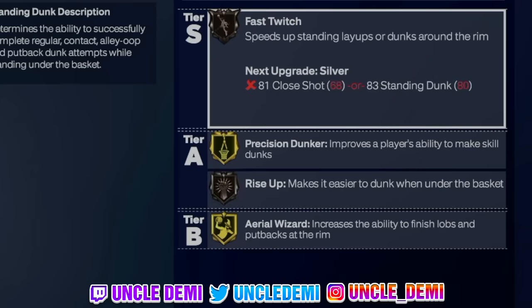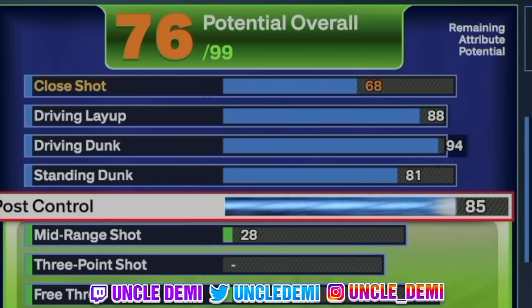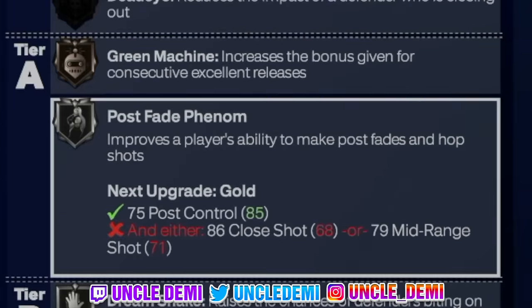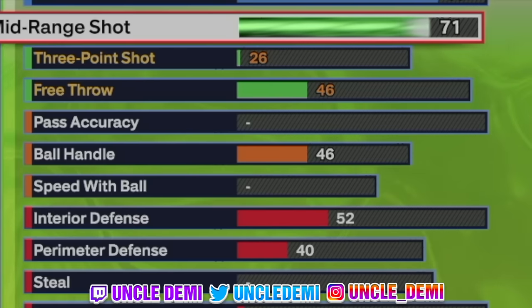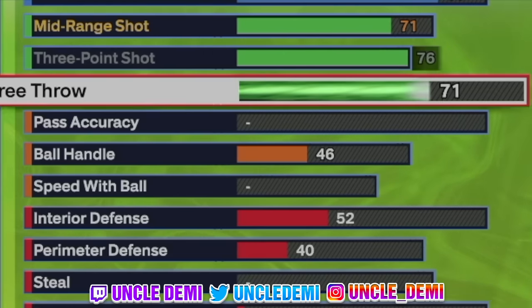We're gonna go 81 on standing dunk, which gives you Rise Up on silver — very important for pro big man contact dunks. Then we're going 85 on post control. The reason is really to get Unpluckable on silver, but with an 85 post control you also get the opportunity to cook up in the post. Then we're going 71 on midrange — by going 71 you get Post Phenom and Guard Up on silver. Just by going up one attribute, that's very important. Then we max out our three point shot; going 76 gets you Corner Specialist and Catch and Shoot on silver and bronze.